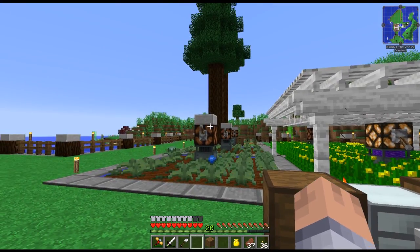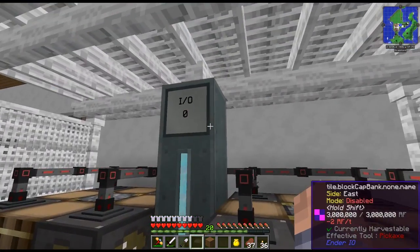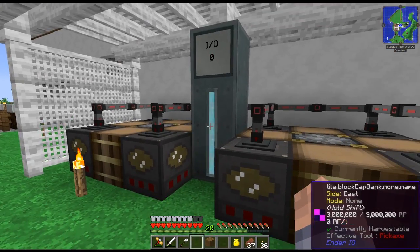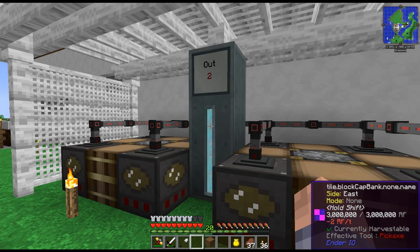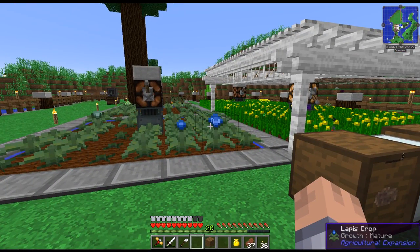I also added two more capacitor banks so if I actually do something strenuous I have a little reserve — they're cheap to make. Now it's a very nice setup; it's self-sufficient and I have lots of power. The tree farm filled up very fast — it was almost full almost instantly.